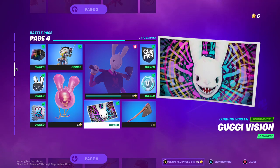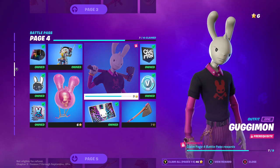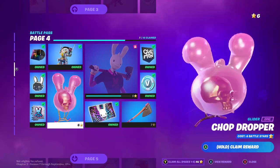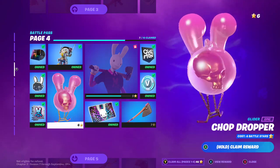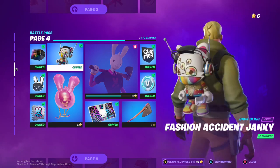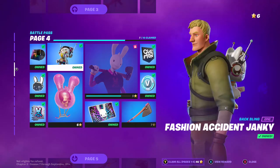This is a hard tool. He's got Gucci Vision — I get it, but Gucci. Just Gugmon and his vision. Chop Dropper — his glider. His Janky: Fashion Accident Janky, pretty dope looking.